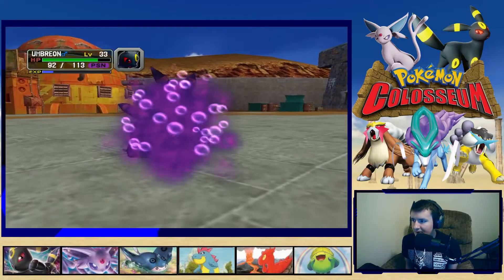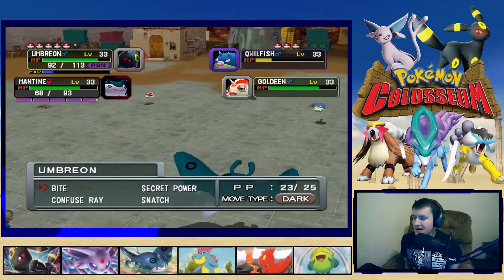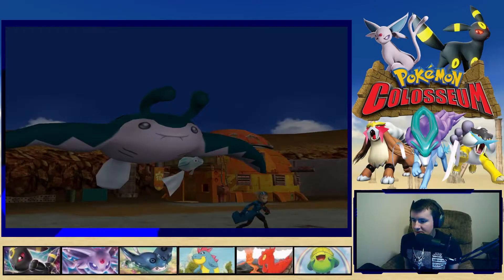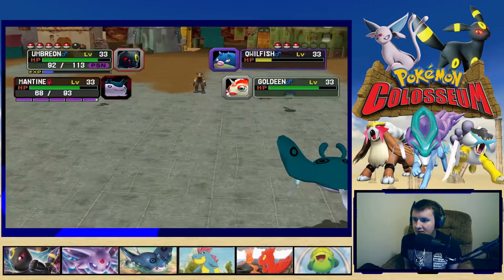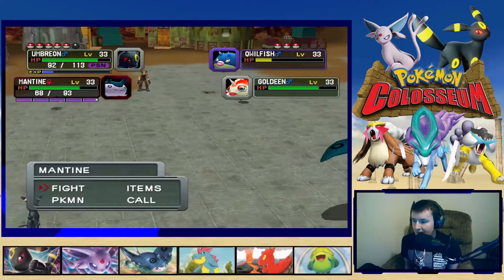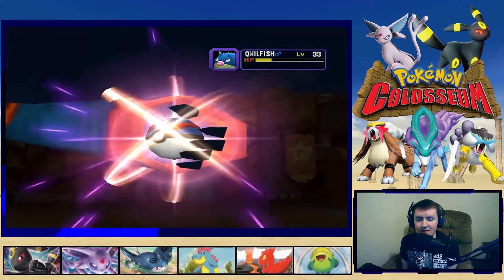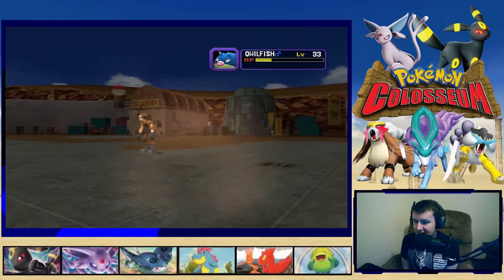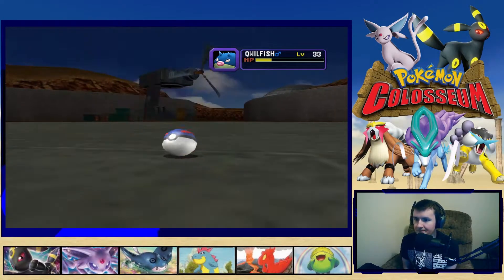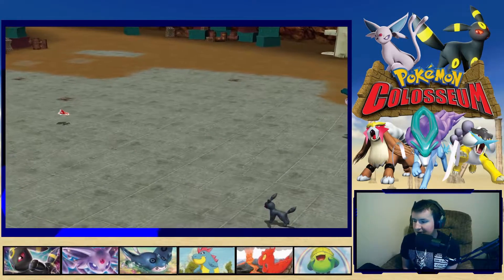We're still in hyper mode and Umbreon is now poisoned. Let's go into items and grab a Great Ball — we have 27 of them. Let's call Mantine and see if we can get this Quillfish off the board. Quillfish might be interesting to use — it's Water/Poison. Easy — Quillfish sent to the PC!